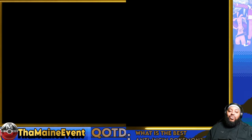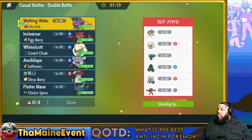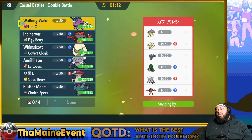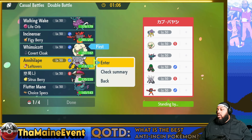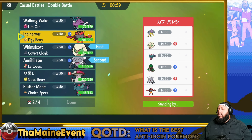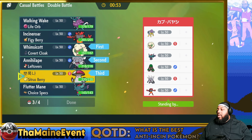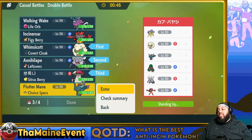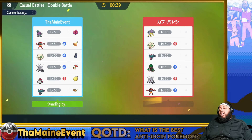Okay, so they have original form Raikou. I'm actually going to lead Annihilape and Whimsicott, and then Incineroar in the back could be good. Maybe not the Incineroar actually — maybe Flutter Mane instead. Yeah, I think Flutter Mane is actually probably necessary. I need the damage output because they could have Beat Up Rage Fist and I don't want that to smoke me.